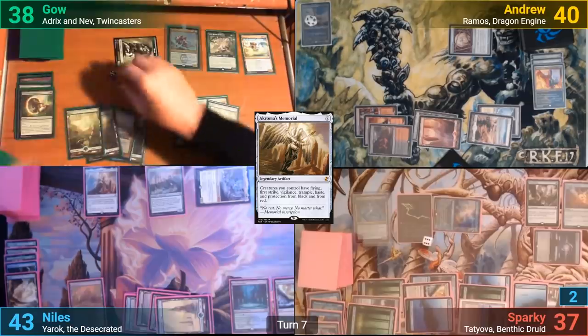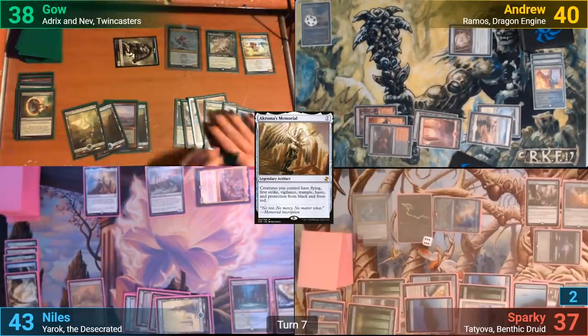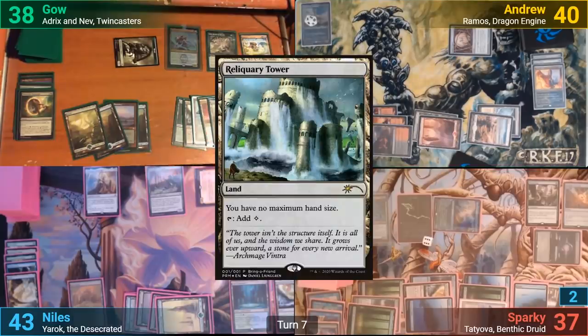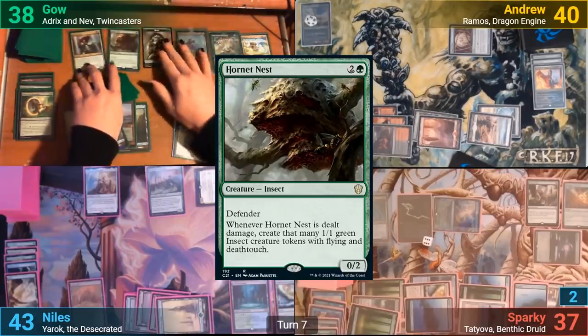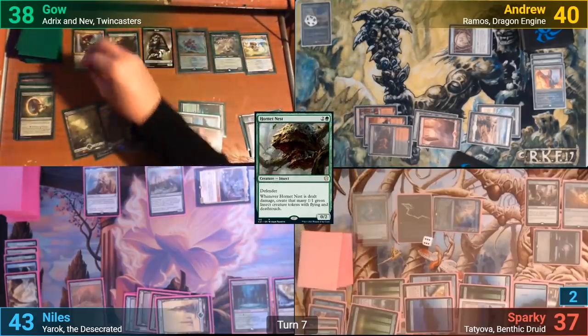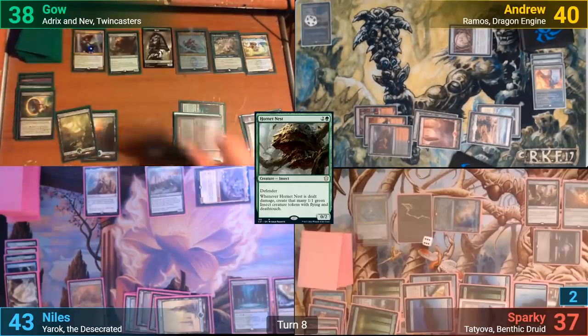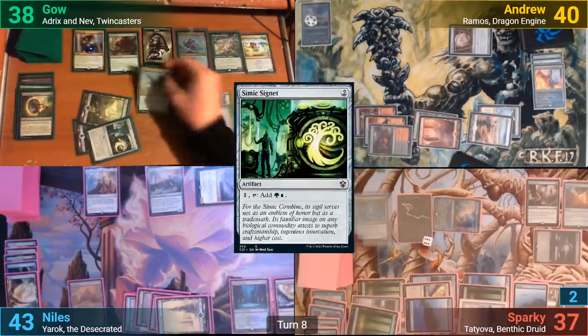Gao removes the last counter from his Search on his upkeep and goes to find an Island. He then draws for turn and plays a Reliquary Tower as his land drop, before recasting the Fathom Mage. He then casts a Hornet Nest, which evolves the Mage, drawing him another card and giving it another +1/+1 counter. Gao then casts a Simic Signet, followed by a Simic staple — a Vorinclex, Monstrous Raider.